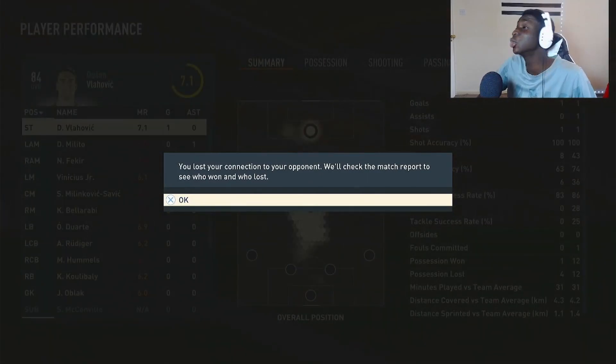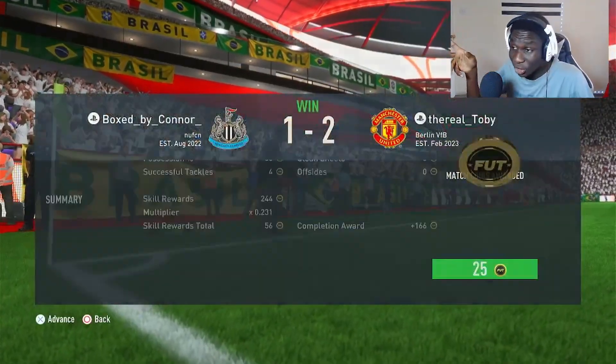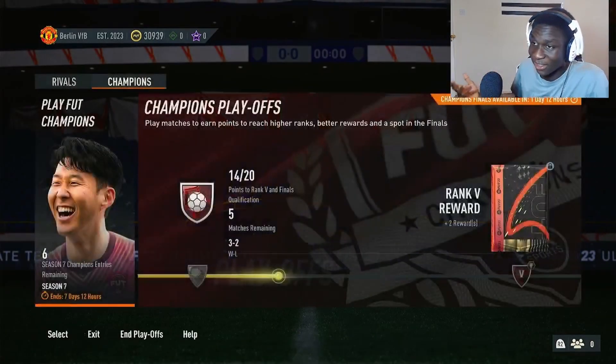McCallista scores the second goal in style! He 100% has the dipping outside foot shot animation — I don't know how, because the requirement to have that animation is less than 90 shot power and he has 99 shot power. But we'll take it. That was a very nice goal to end the game and get the rage quit.